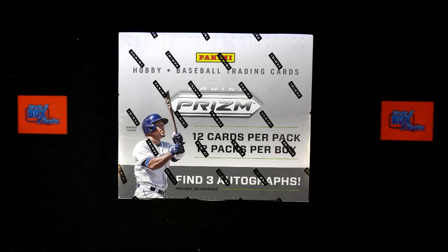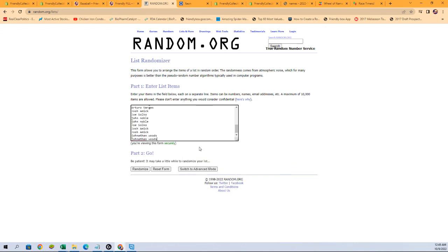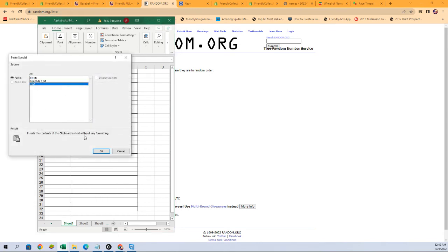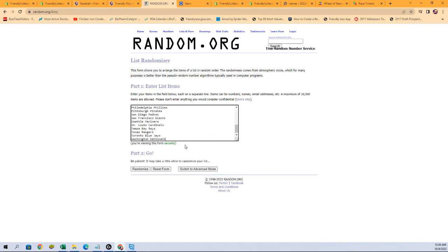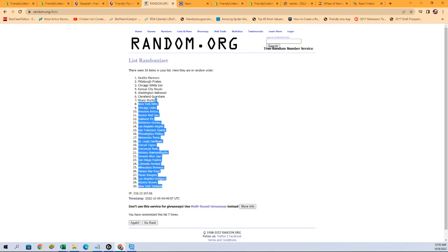We're going to switch over here, grab owner names, copy-paste them into the randomizer and run it seven times — one, two, three, four, five, six, and seven. Then over to the new randomizer to grab our team names and run them seven times just like that — one through seven. Mariners at the top, Yankees at the bottom.